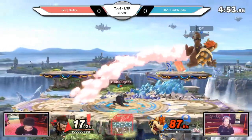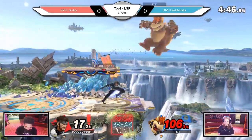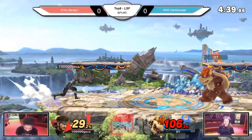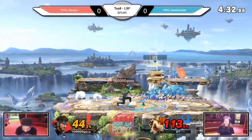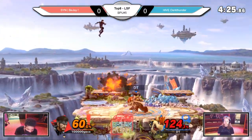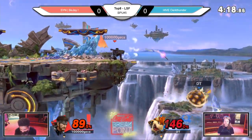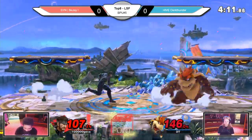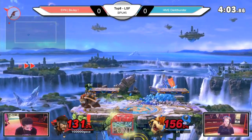BJ feels like he's playing far away, waiting for his opportunity to get in a dash attack or find an opening, then convert into a ledge trap situation. He's dash dancing again — as soon as Dark Thunder gets close he'll use a burst option. BJ more so than most other Snakes is very bait-heavy with his dash dances, going very close to the enemy. Snake's dash attack is really hard to punish — it's super fast and has low end lag.